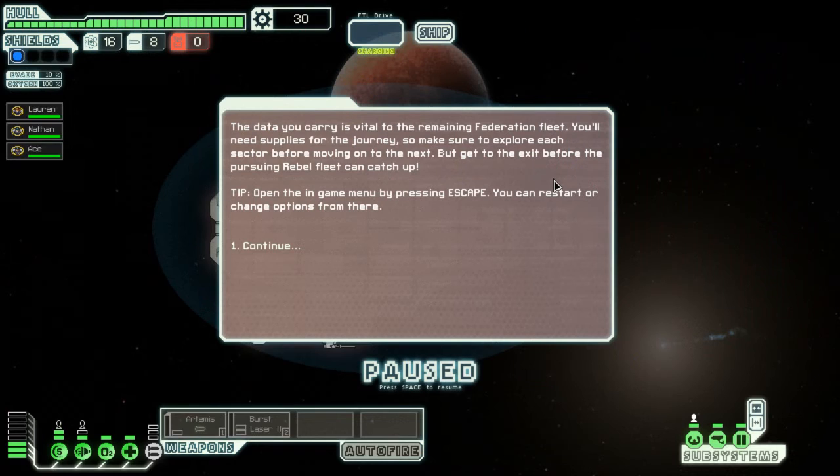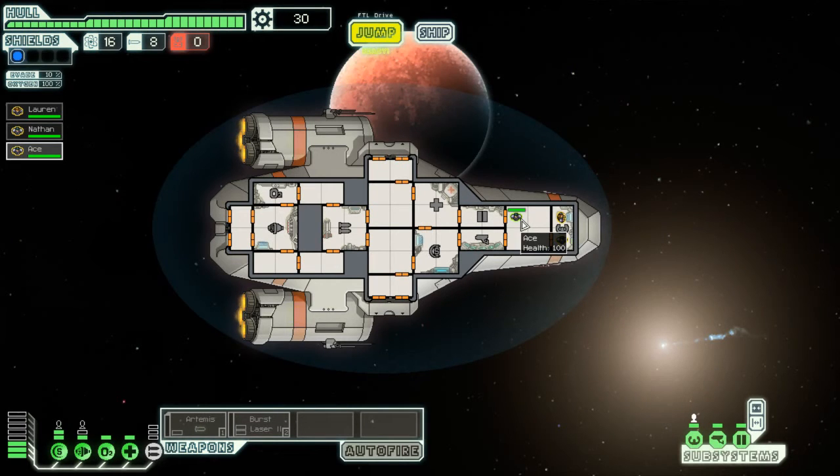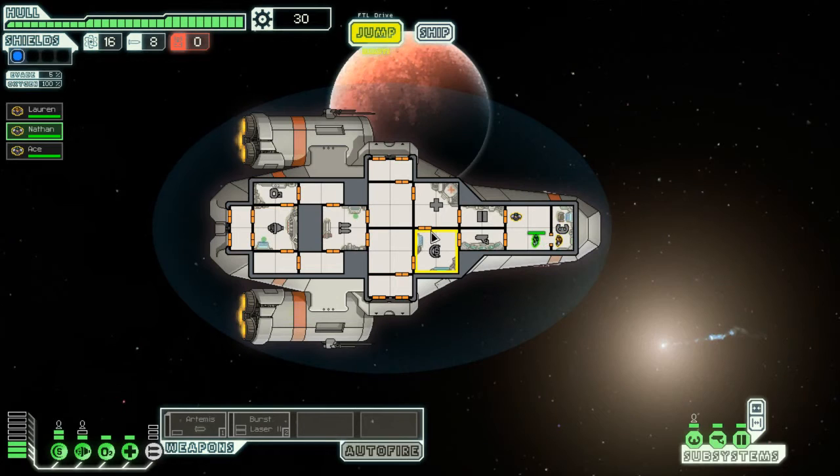We're gonna start this game and see what we have. The data you carry is vital to the remaining Federation fleet. You'll need supplies for the journey, so make sure to explore each sector before moving on to the next. But get to the exit before the pursuing rebel fleet catches up. Alright, looks like we're set to go. We're on pause — let's set Ace up at the helm. Lauren, you're gonna be our weapons officer. Nathan, you're going to shields.